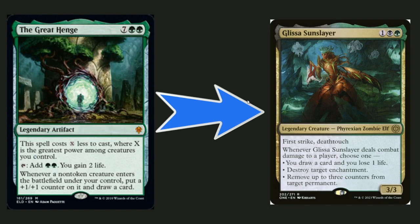The Great Henge — I know it's a staple, but elves won't necessarily have the biggest power, so I think it'd be beneficial to get rid of it since you're going to be paying a lot of mana for it. Glissa Sun Slayer is a little more efficient: for three mana it's a 3/3 with first strike and deathtouch, which is already really good.